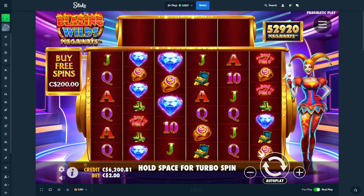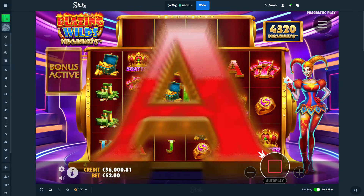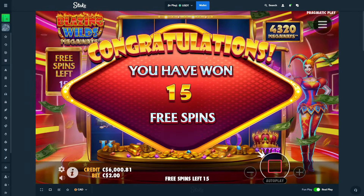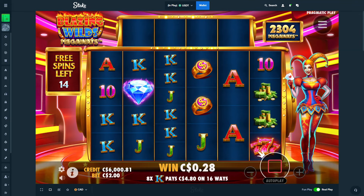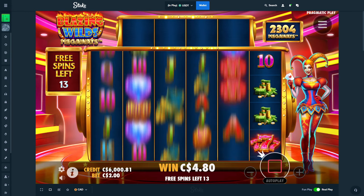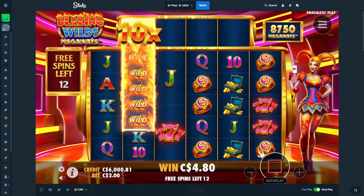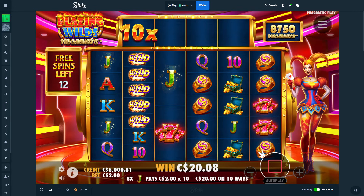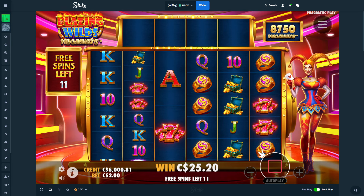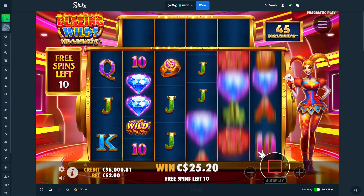Today we have $6,200 and we'll start off with a $200 bonus buy, just to test the waters. We're still running this balance from the previous few videos — just a big balance, trying to run it up. The last video was volatile slots only. We made a bit of profit on that, so we're going right to this slot. It's only like 300, 400 profit from the last video, but profit's profit, can't complain.